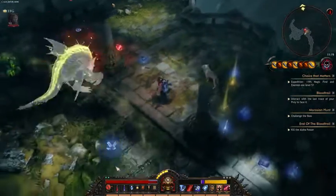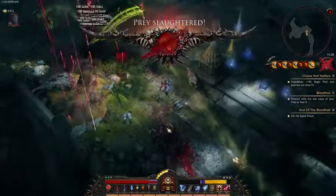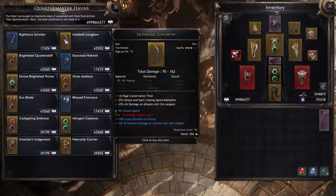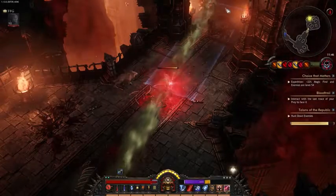Reach your prey and defeat it to earn a new currency, the Hunt Trophies, and specific items with new types of modifiers, the Tributary Modifiers. Whether you hunt humans, Occult Forces, or Beasts, each hunt is unique with its own atmosphere and events.